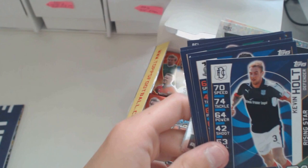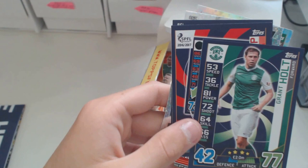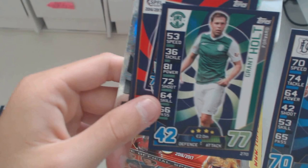Cicos, Holt, Vigors, Burn, Holt - wait, another Holt! Kevin Holt and Grant Holt - oh wow, two Holts in one pack! One of them is a forward, the other one is a defender, and they've got quite different stats. They don't look alike, do they? Maybe they are brothers, but I'm not sure.